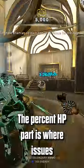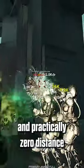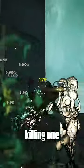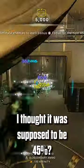The percent HP part is where issues start to arise. With two enemies completely armor stripped and practically zero distance between them to remove any significant type of falloff, killing one only does 18% of their health. It's supposed to be 45% — why does this happen?